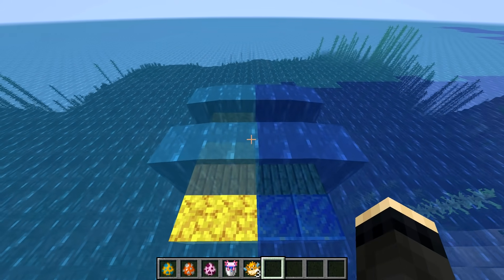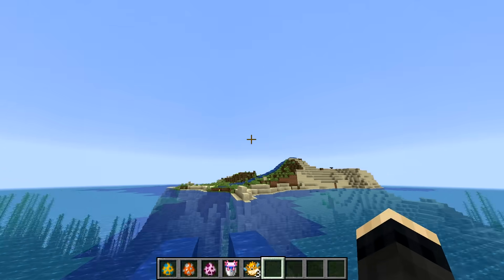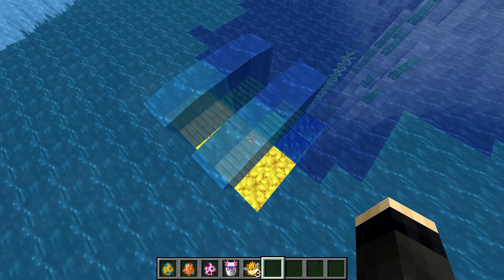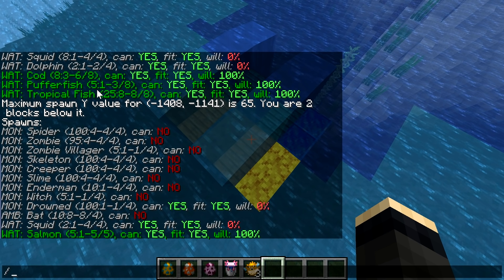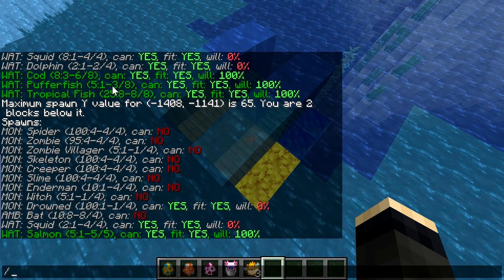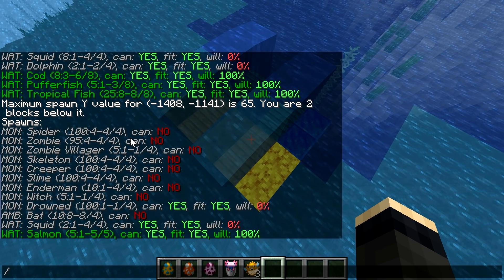At least for now, this may change in the future with Caves and Cliffs, but right now biomes in the overworld are flat, which means you can use the entire column of blocks for the farm. The thing with lukewarm oceans is that the number of pufferfish that spawn there is greatly reduced compared to warm oceans, so that might be a hard trade-off if getting all the variety of fish is what you need.